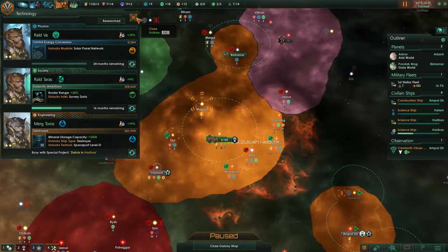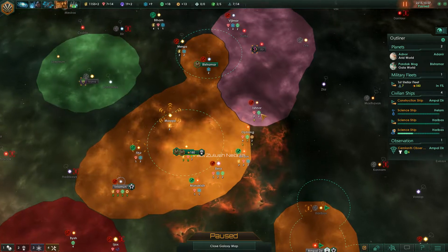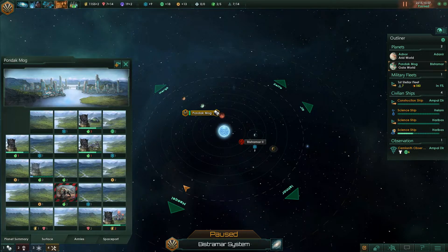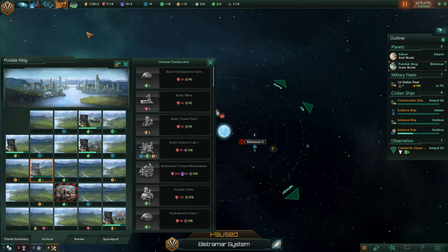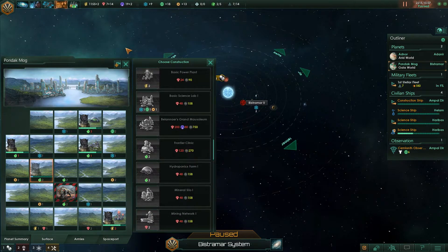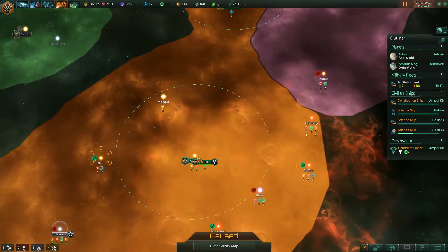I always have an issue with money in games like this, so we should definitely do that. I just remembered we have the beast Ramar here — it's 100% habitable. But can you have over 100%? We have the frontier clinic here which gives plus 5% habitability, so you would imagine that would be a nice idea.